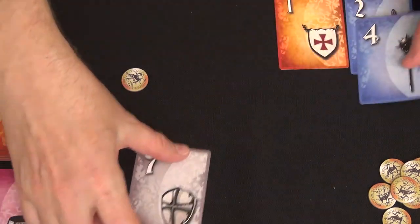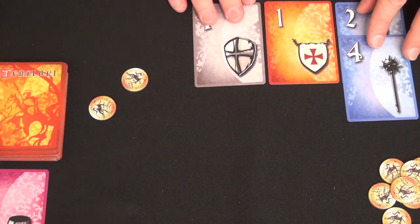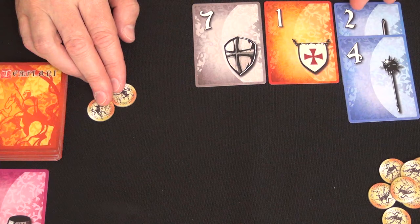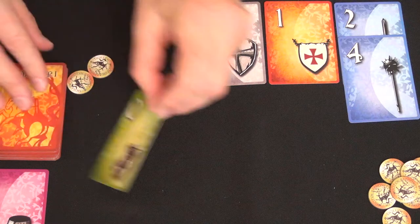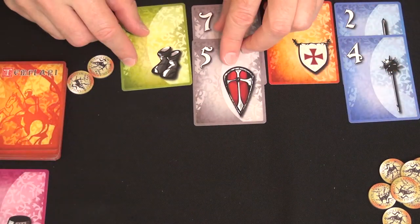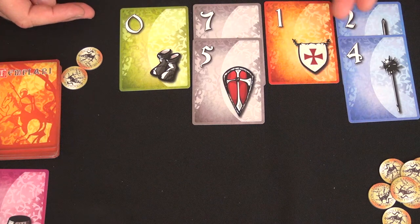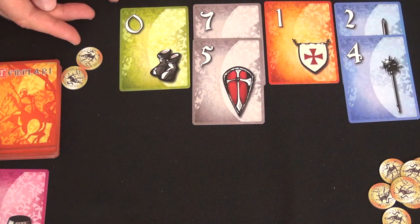The more you win, the more restricted your future bids become. Say I win this bid — now I can't make bids that end with one, two, four, or seven. I'm squeezing the possible numbers I can bid: three, five, six, eight, nine, zero — so I can bid up to ten and then thirteen would be the next. If I won again I'd be squeezed even further, with future bids only possible as three, six, eight, nine, thirteen, sixteen, eighteen, nineteen, and so on. It makes it harder to bid the more that you win.